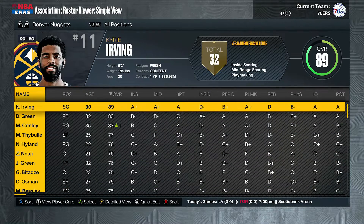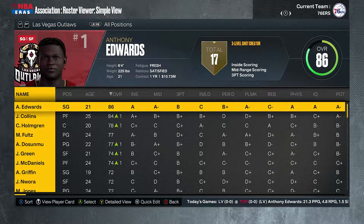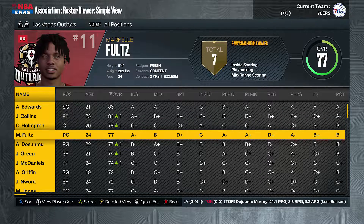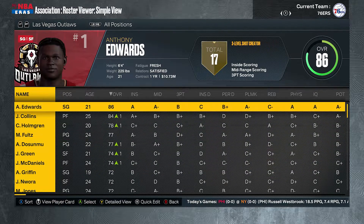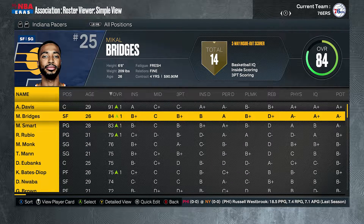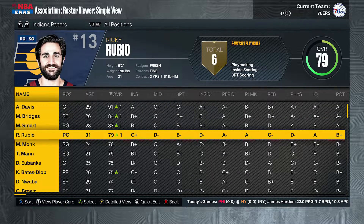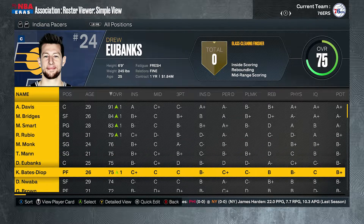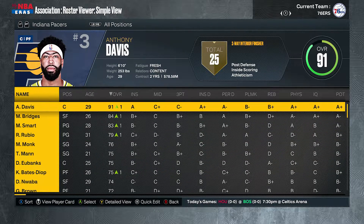The Vegas Outlaws, the new team, got themselves Anthony Edwards — a good young star to build around. John Collins, Chet Holmgren, Markelle Fultz — not bad, but I don't know if they'll go far. Anthony Davis with the Pacers alongside Mikal Bridges, Marcus Smart, Ricky Rubio, and Malik Monk — this could be fun to watch. The East is looking a little better now.